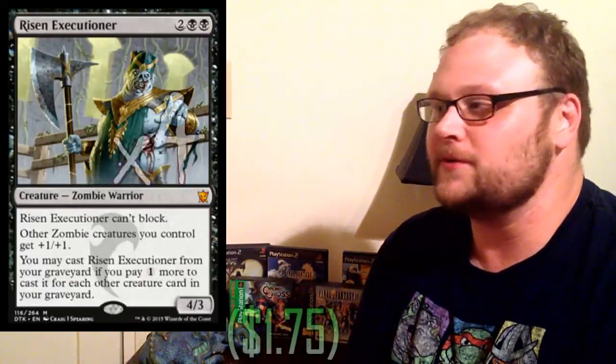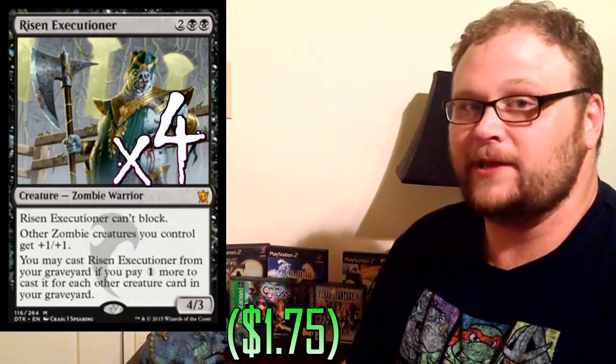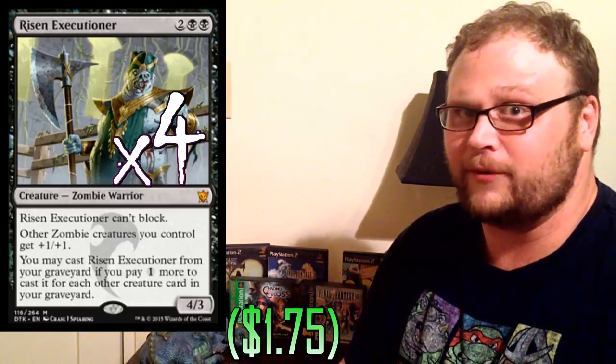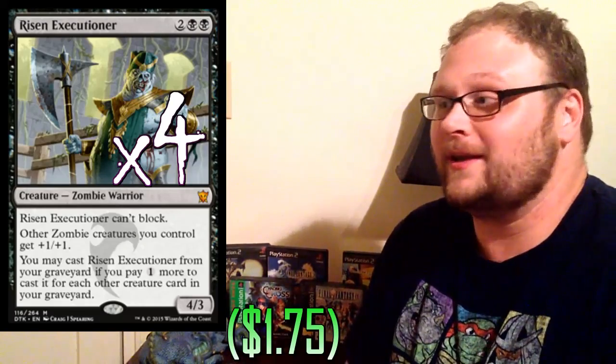Four copies of the kingpin right here: Risen Executioner, the most important card in the deck — the only reason to build zombies, honestly. Risen Executioner is absolutely nuts. The buff to your other zombies is really, really important, but just as important is the ability to bring back a four-powered guy no matter what removal they use, as long as that removal doesn't exile it. They can counter it all they want — you will be bringing it back. We've got plenty of things in the deck: Despoiler of Souls, Blood Soaked Champion, Murderous Cut, and a creature coming up that help keep things out of our graveyard so we can cast this guy for as cheaply as possible. A four-powered guy that always comes back and buffs most of your other creatures is just insane.